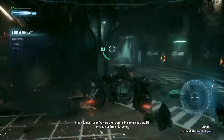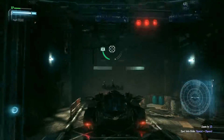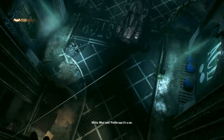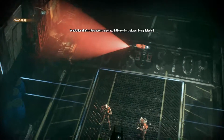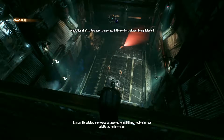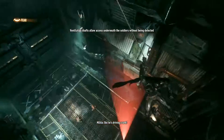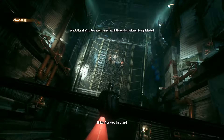Batman, I think I found a weakness in those drone tanks. I'll investigate and report back soon. I think he took out our tank. Are you sure? Maybe our tanks took out his tank. What tank? Profile says it's a car. Then why are they saying tank? The soldiers are covered by that sentry gun — I'll have to take them out quickly to avoid detection. Just follow protocols. Don't let them scare you. It drives in like a tank! A car that looks like a tank!